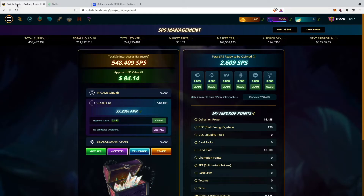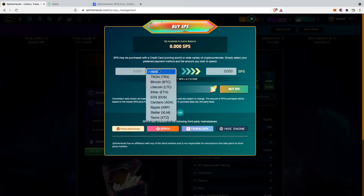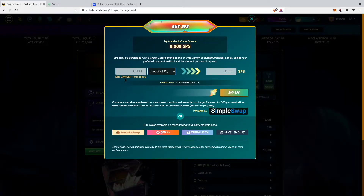That's what I want to show you guys in today's video. To buy SPS you will just have to go on the SPS page and then go here on Get SPS. You can decide to either buy your SPS tokens with Hive, Tron, Bitcoin, Litecoin, Ether, EOS, Cardano, Ripple, Stellar, or Tezos. I choose Litecoin, so I will just select Litecoin.